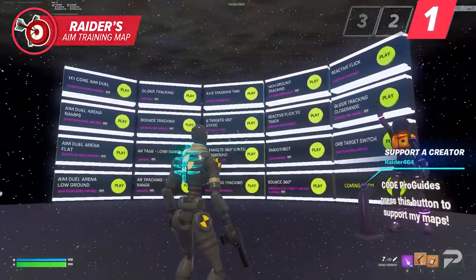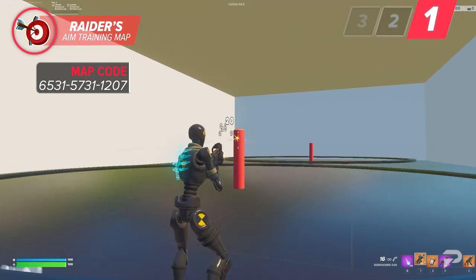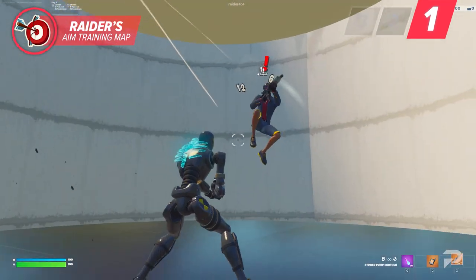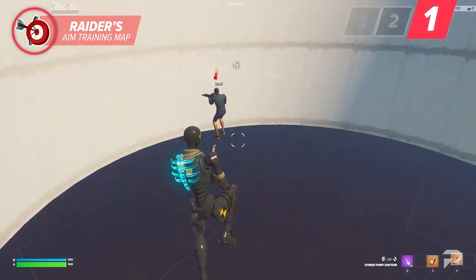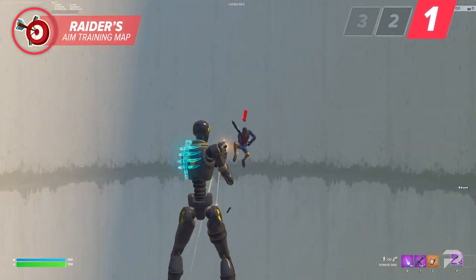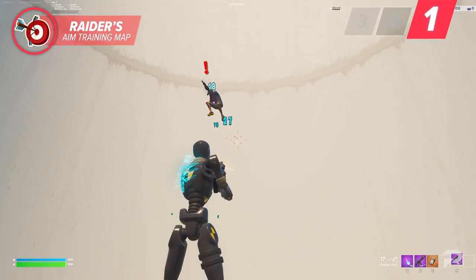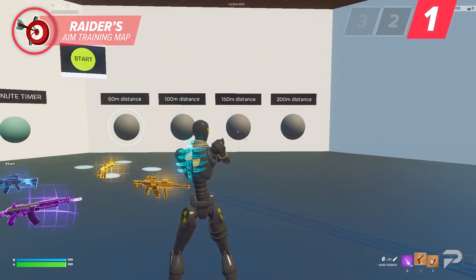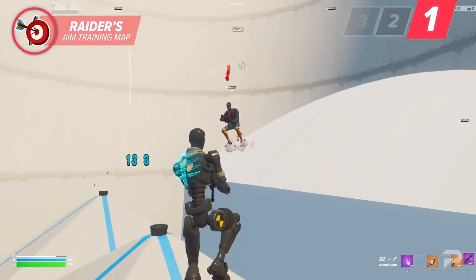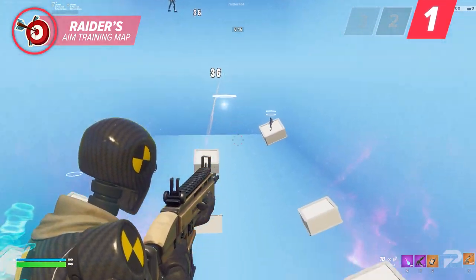The first map on the list is Raider's newest aim training map. Unlike other creative aim training maps you've likely played, this map has scenarios with realistic AIs that are going to help improve your tracking, flicking, and overall crosshair control. On top of the AI scenarios, this map also features scenarios that you only see in third-party aim trainers like Aim Lab or Kovacs. It also offers personal customizations — for each map you'll have the option to choose the distance you aim from, as well as the amount of time on the clock. Definitely incorporate this map into your aim training routine and you're going to start seeing your aim reach the next level.